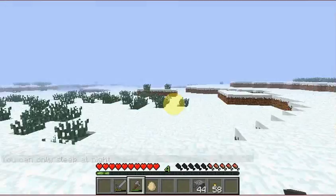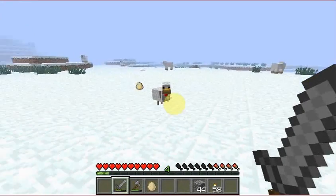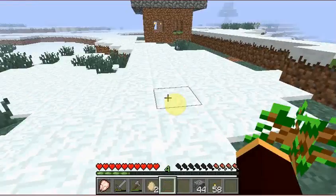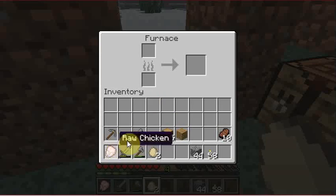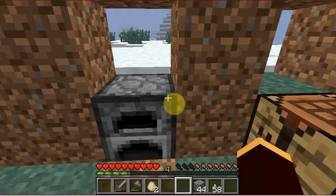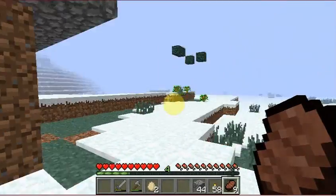Now for food. I can see a chicken — there it is. Come here, chicken. Die! I get a chicken and some eggs. I'll take this to the furnace where I can cook it — a piece of wood plank. Cook the chicken. This takes so many seconds. And there I have cooked chicken. I am actually hungry, so I'll start eating my chicken. I'll use the beef — or steak, whatever you want to call it — as well. Now I am full, I'm no longer hungry.